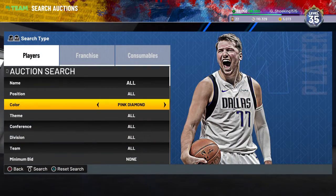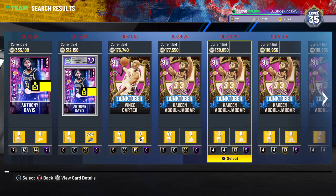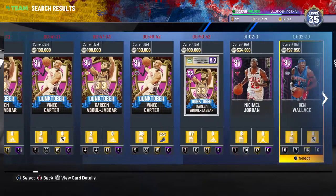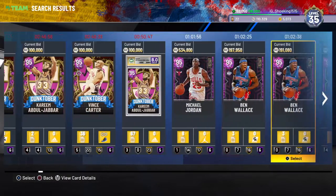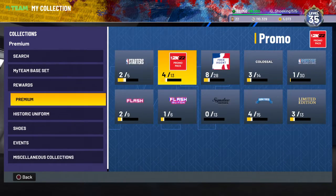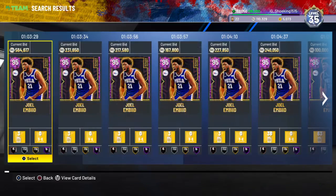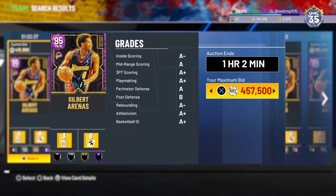A lot of people are gonna be opening packs and pulling pink diamonds because they're like guaranteed packs. Jordan is about half a million, almost 600k. Ben is like 200k. Kareem, Vince — there's another pink diamond in there too. Joel and Bead is 600k and Gilbert is half a million. They're going down though.